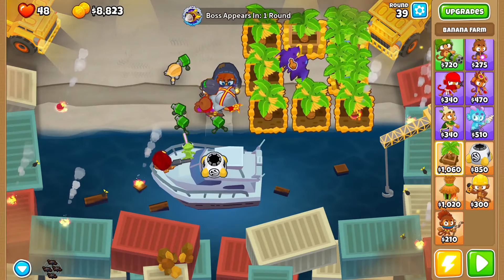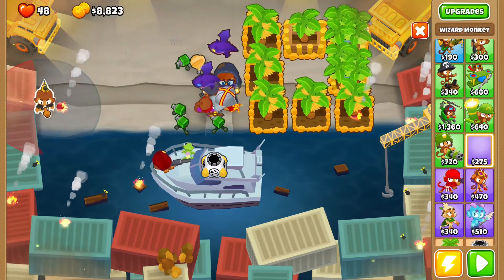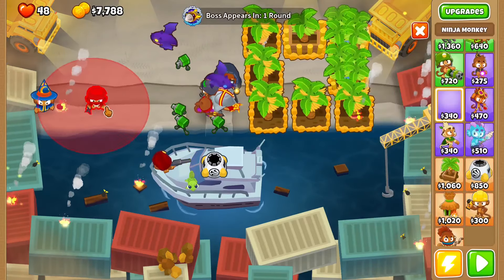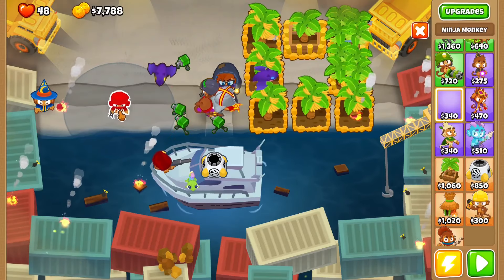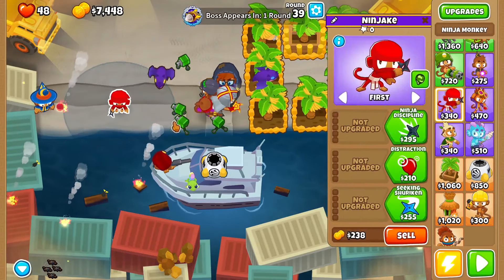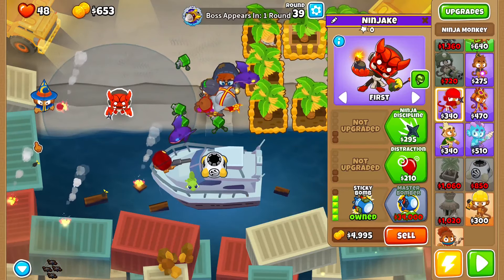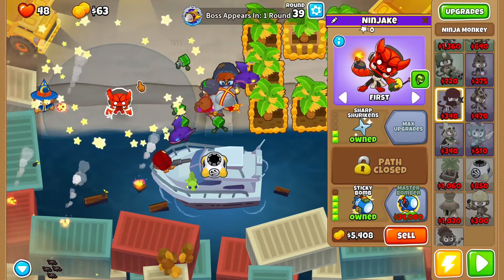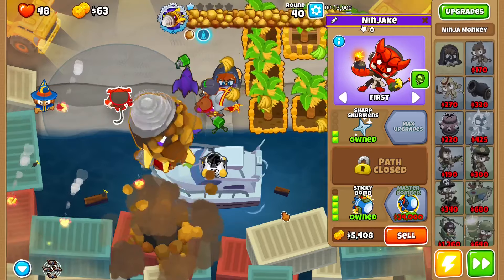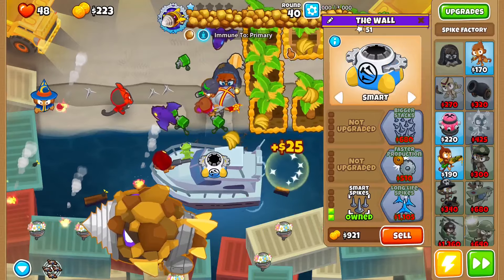We're right before the first boss. Now what you want to do is get a Wizard Monkey right here and get it to a 2-1-0. After you've done that, get a Ninja Monkey that's just barely reaching over here. You want to get it to Sticky Bombs so it should be reaching both sides now, and get it to Sharp Sherpens. After you've done that, you want to start the boss. Get this to Long Reach, then Spot Spikes, set to Spot.